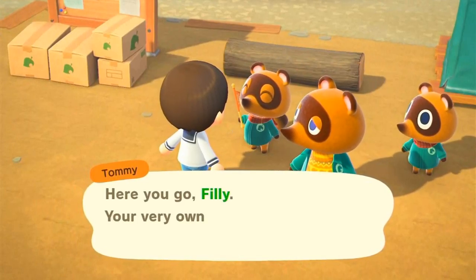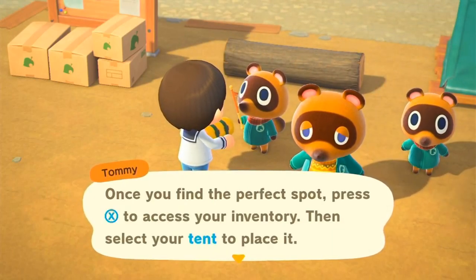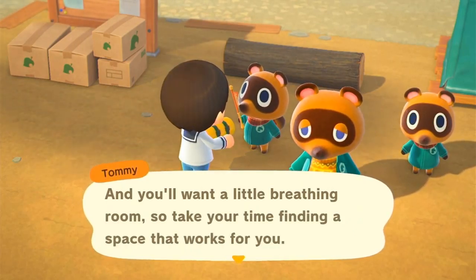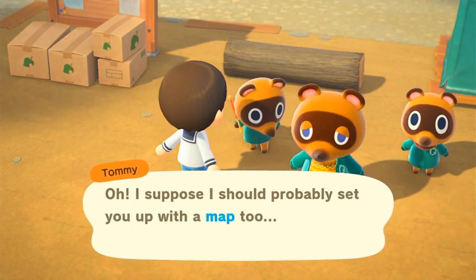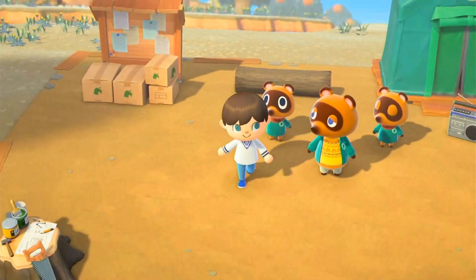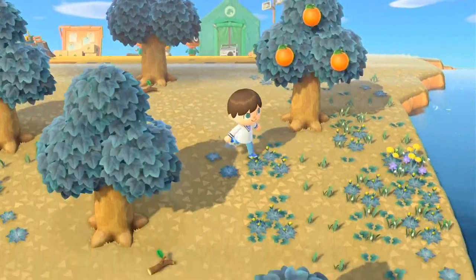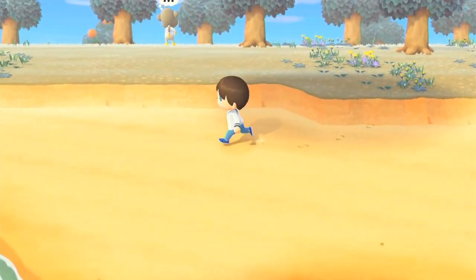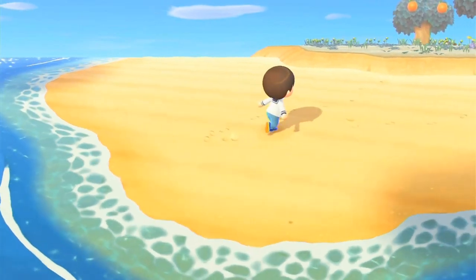We just got through the orientation — it's quite long — and Tom Nook is giving us our tent. 'Here you go Philly, your very own tent!' If you haven't played Animal Crossing before, this is basically our starter house that we get to place down in the world. I'm not really sure where we want to put it yet, let me look at the map.